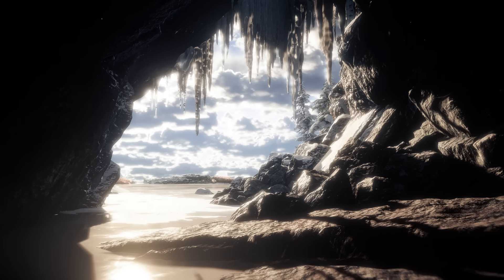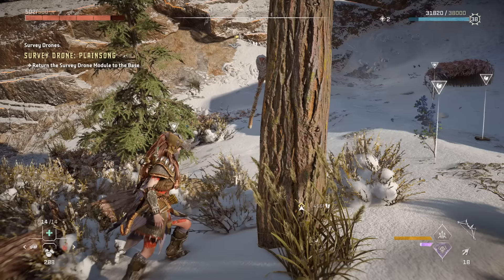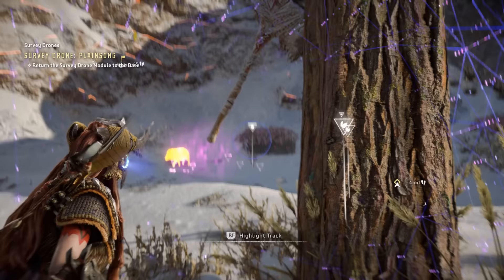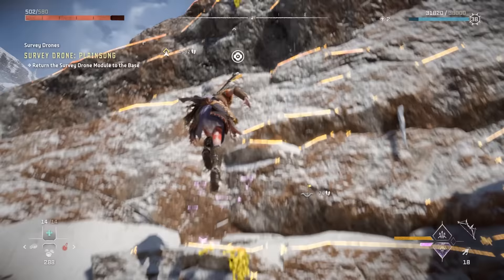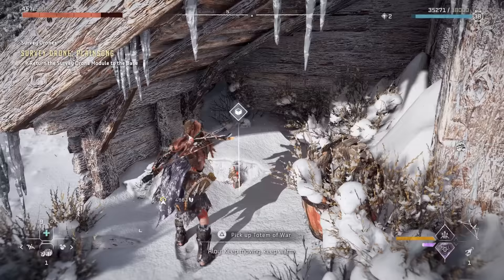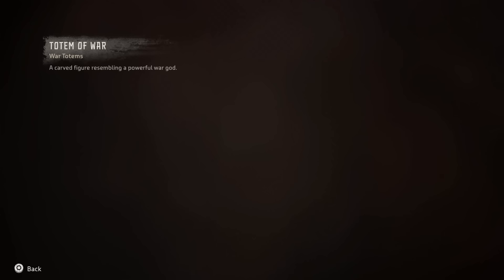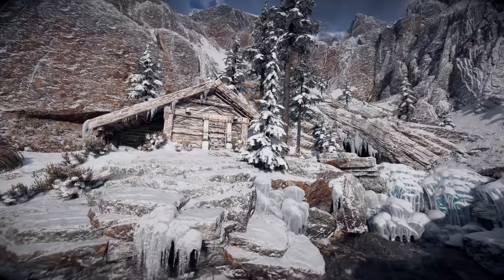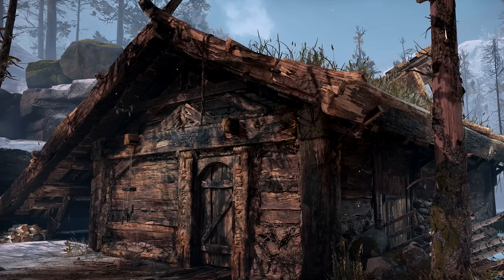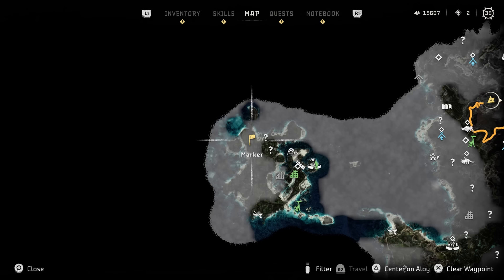The first secret takes us to a Sunwing site towards the western side of the map's mainland. The first three secrets are connected and they're also relatively well known, so we'll get them out of the way first. As we head up this path up the mountain we will come across an axe. Inspecting the axe will prompt Aloy to pick up a trail that will lead her to a cabin. At this cabin you will find a totem — the Totem of War — which depicts Kratos, the main protagonist of God of War. The cabin itself bears striking similarities to Kratos's cabin from Santa Monica Studios' 2018 release.